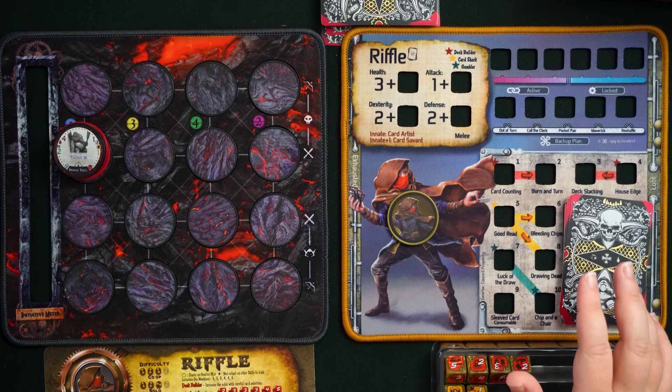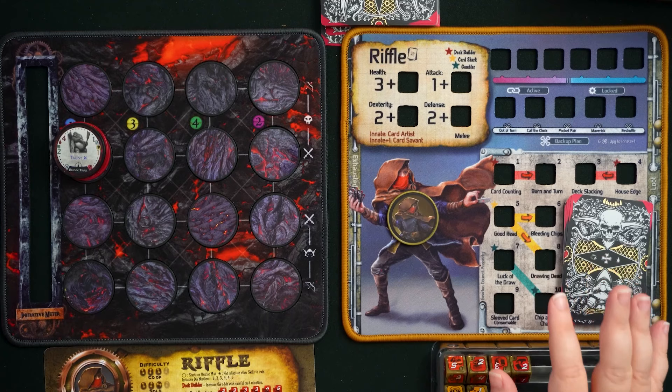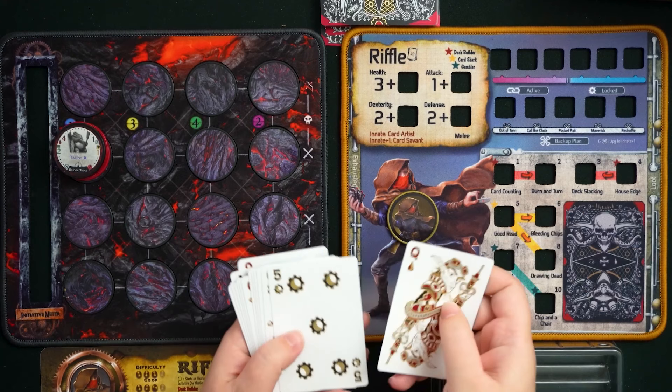Riffle plays in a really special way — they are a really hardcore card sharp who manipulates a deck of cards for special effects in battle. So when you're playing with Riffle, you're playing Too Many Bones and also a little poker-like card game all your own, involving assembling a really good hand and then playing combos from it.